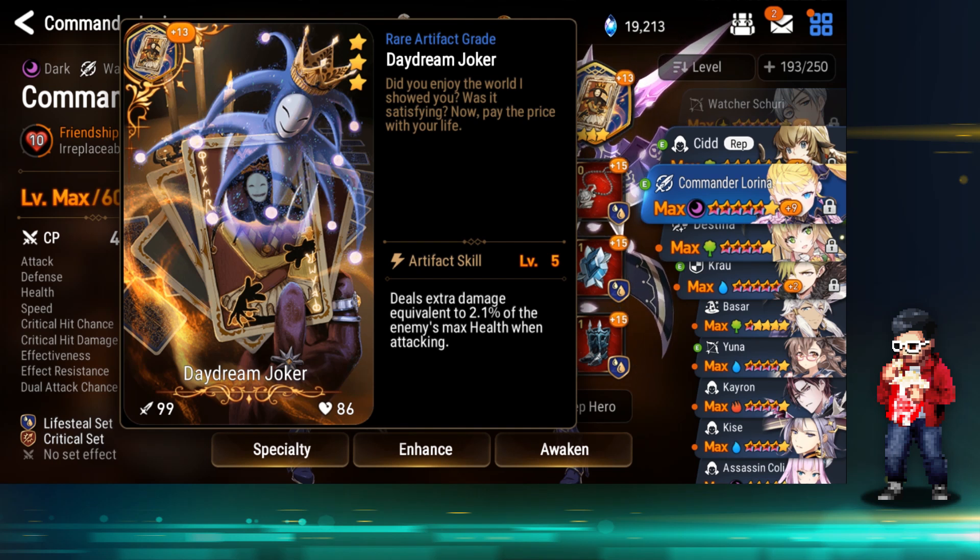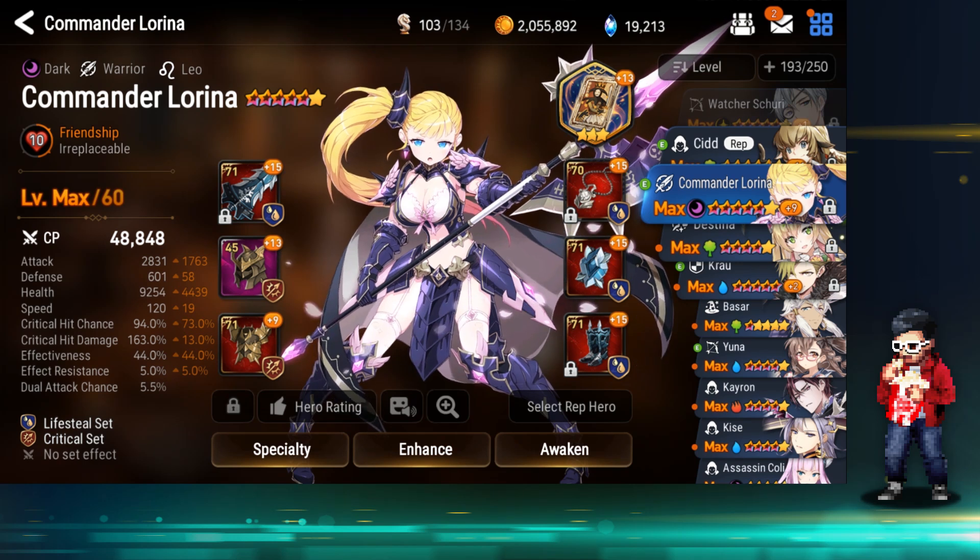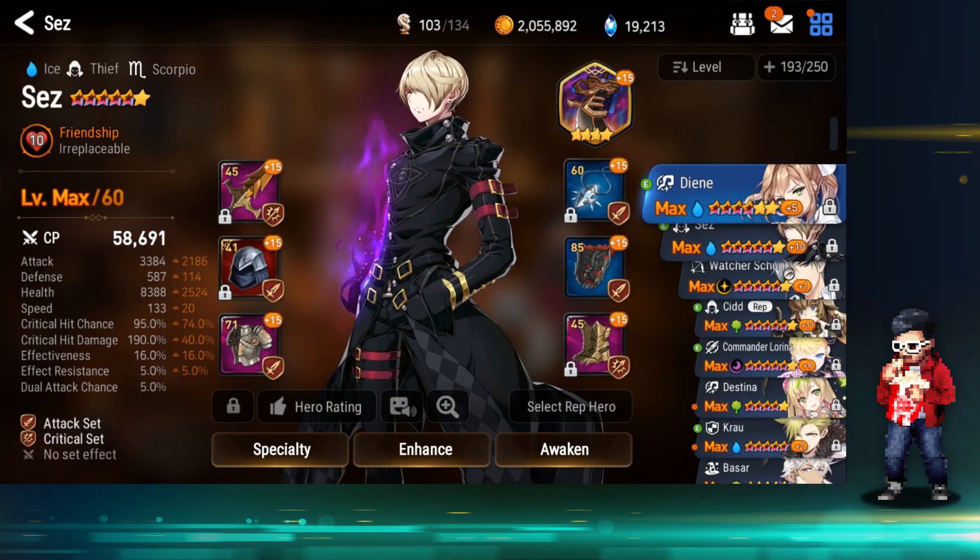Running Abyss 62, or any Abyss, I would think you'd use Daydream Joker. If you do the math, there are hundreds of thousands worth of HP — 2% of that is quite high. This is not a max level Daydream Joker. Most of you should have a max level or maybe plus 18 or plus 21. Mine's not even plus 15 yet, so this is definitely not a good one — I have to enhance this if I want to take on more Abyss.